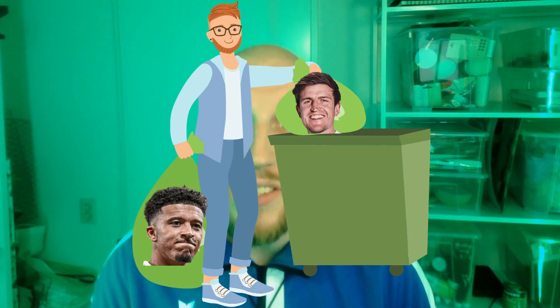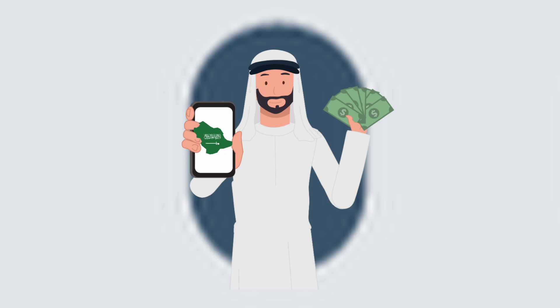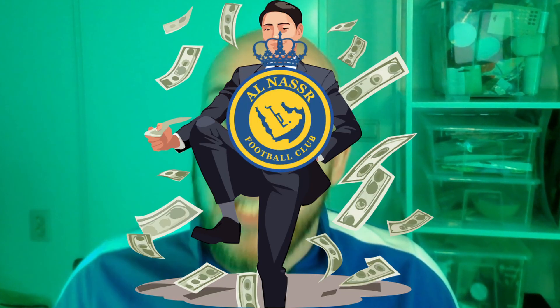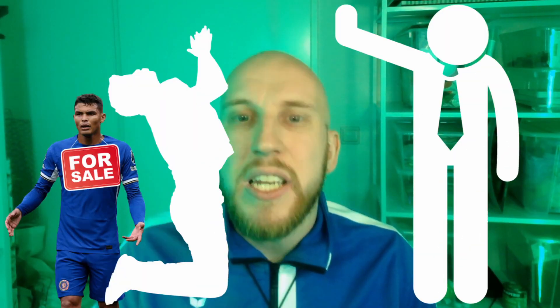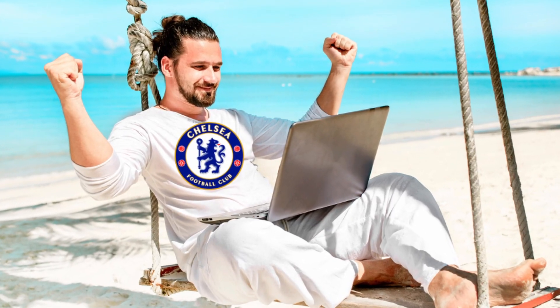Let's switch over to change number six, which will massively help you sell your unwanted players. While the introduction of intermediaries has been discussed plenty, one change has been flying under the radar — Saudi money. While the Saudi league isn't playable yet, they've certainly updated the budgets of the big clubs there. While you previously could struggle with selling your players, especially the elite ones, FM24 has got you covered with some Saudi money coming in, making your life at top clubs a little bit easier.